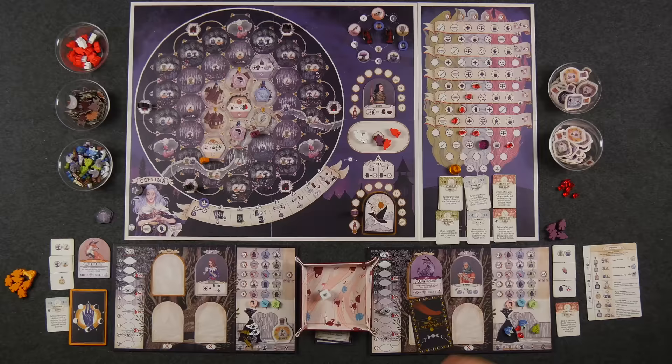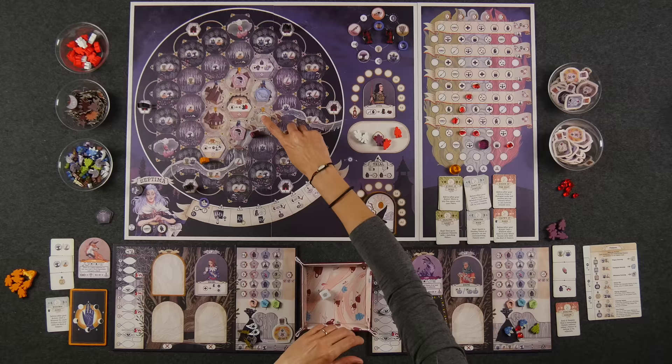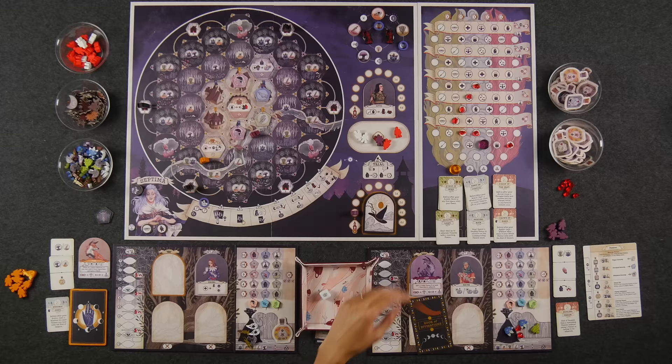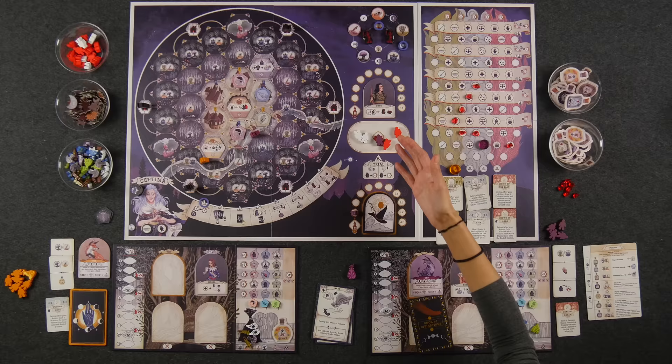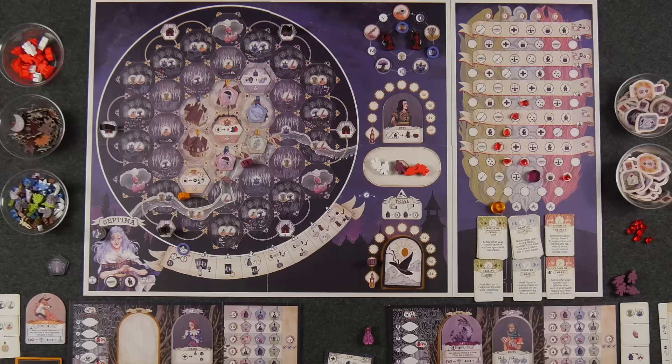At the end of the season, the first thing that happens is any patients who were not healed gain a hostile citizen placed on top of them. If nobody heals that patient the next round, the patient gets removed and the hostile citizen gets added to the chamber — you do not want hostile citizens in the trial. Then we resolve the trial. But before we do, we add additional hostile citizens depending on where everybody's suspicion track is. You count the lines underneath the marker. In our example, I have two and Naveen has three, so we'd add a total of five hostile citizens to the crowd.